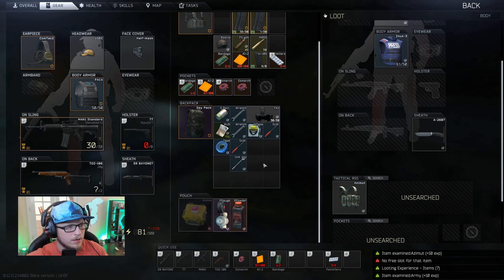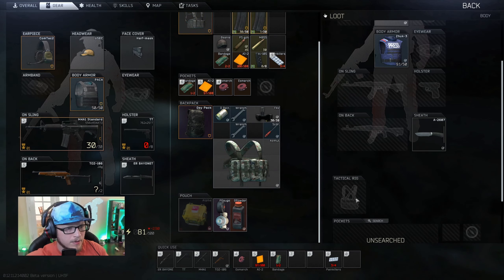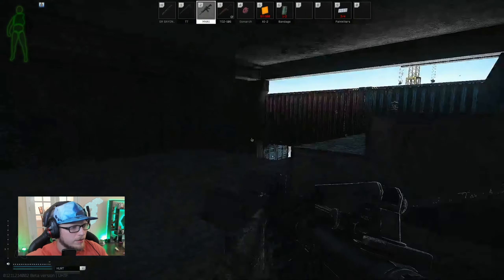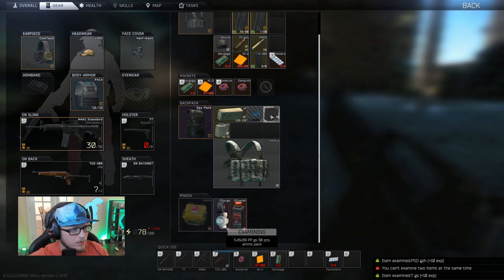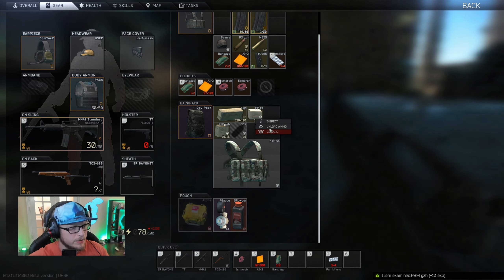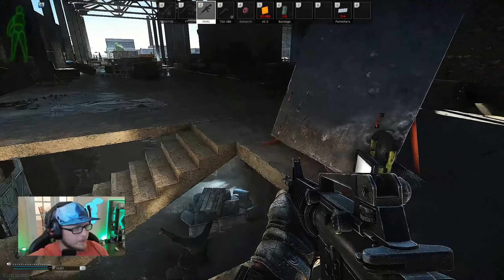We'll take the azimuth and just load it up. I would normally take that armor too, but it's so shot up as class three that it really doesn't have much use for us. We'll go prone here and give us a few seconds. PSO — we're not really worried about. Tracer ammo — not worried about. We don't need any of this stuff.